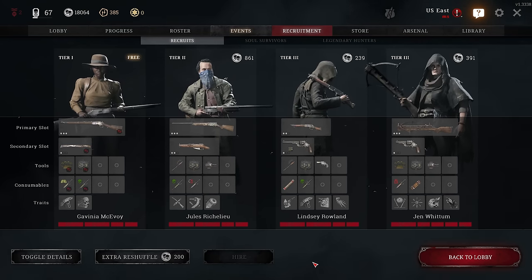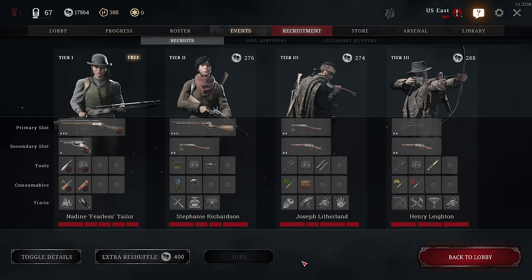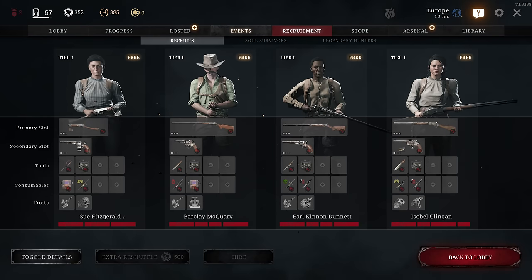Legendary hunters still got changed because of this. The legendary hunters will be worth 100 dollars but they will always have at least 7 upgrade points. Free hunters only show when you are below 20,000 dollars — the lower the balance, the more free hunters you get.